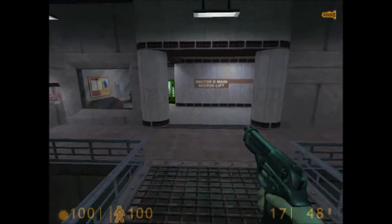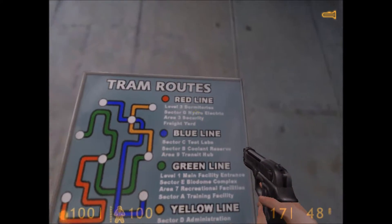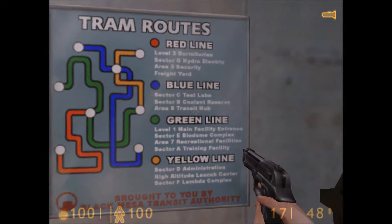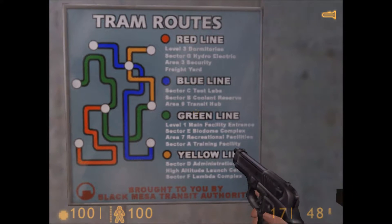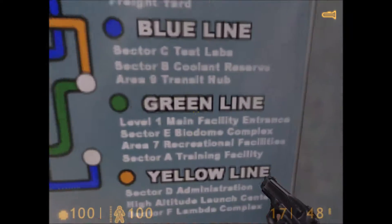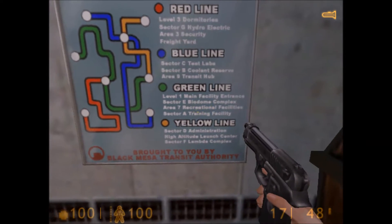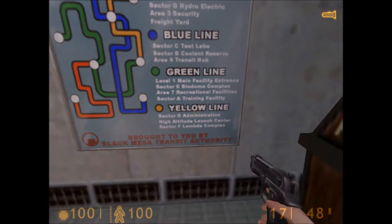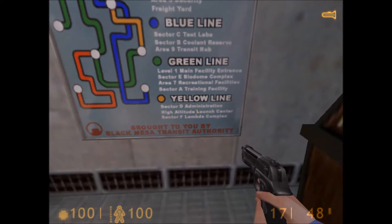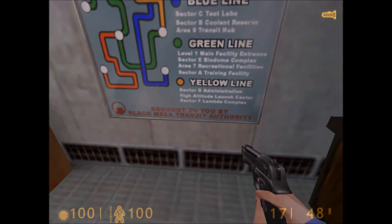Tram routes. Red line — Level 3, Dormitory, Sector G, Hydroelectric, Area 3 Security, Freightyard. Blue line — Sector C, Test Labs, Sector B, Coolant Reserve, Area 9, Transit Hub. I think we were at Sector C in Half-Life 1, just the original Half-Life I should say. Green line — Level 1 Facility Entrance, Sector E Biodome Complex, Area 7 Recreational Facilities, Sector A Training Facility — we were there. Yellow line — Sector D Administration, High Altitude Launch Center, Sector F Lambda Complex. Brought to you by Black Mesa Transit Authority.